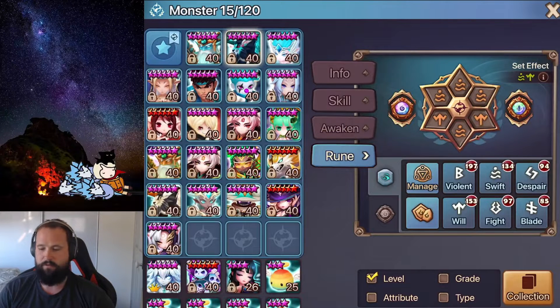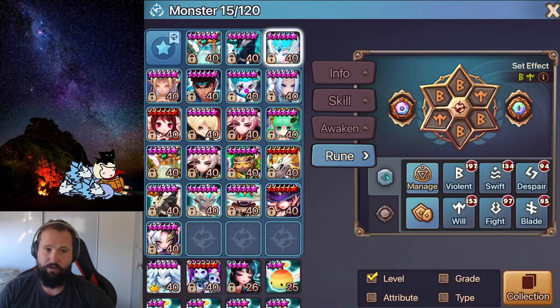Really, really high attack on all these units. Basically the idea of the team is that your opponent doesn't take a turn. So you tend to favor, especially in your damage dealers, really high attack — as much damage as you can possibly get out. And then on your CC units, you want to go for as many additional damage as you can on either side.